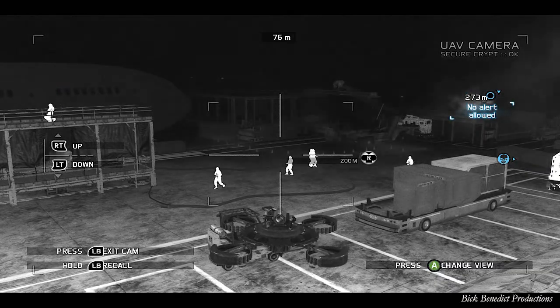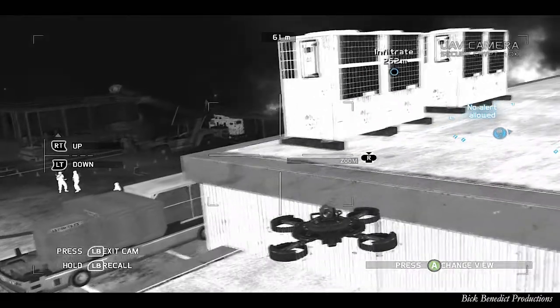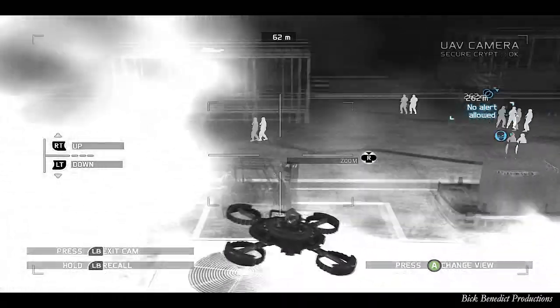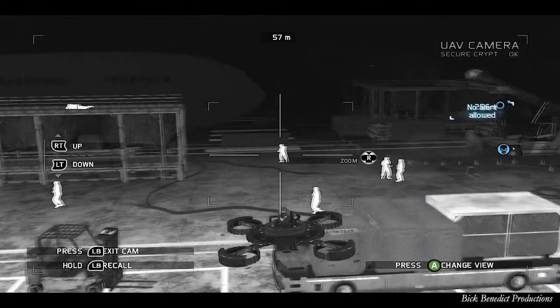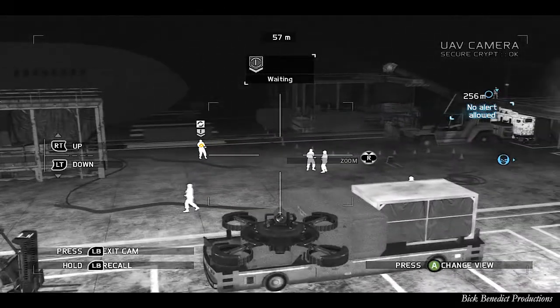When he crosses the beam about halfway, that's when you want to shoot him - because the guy to the very left, who's off the screen now, if you wait any longer, to the point where they're at about the same location, even though they're on two levels, see that guy to the very left - they'll hear the falling body.